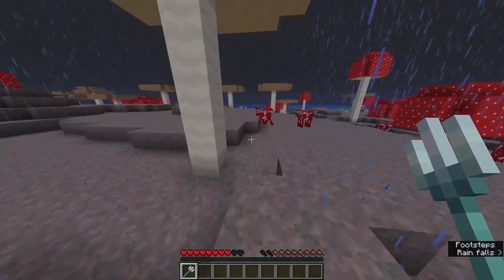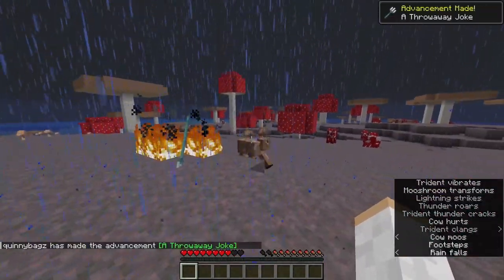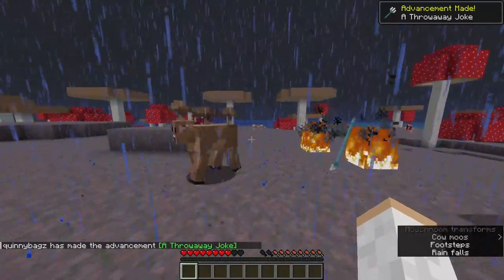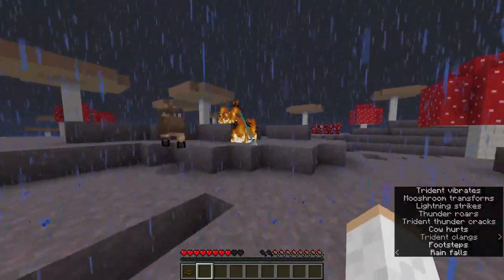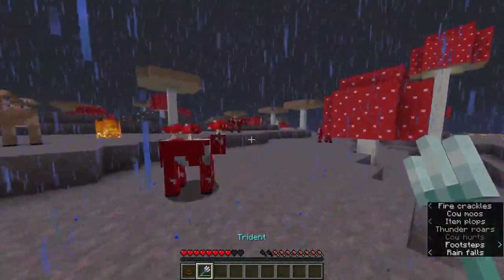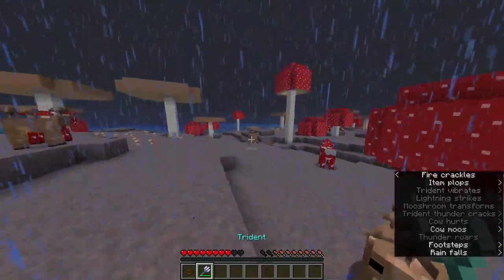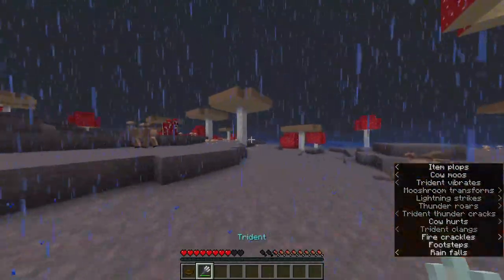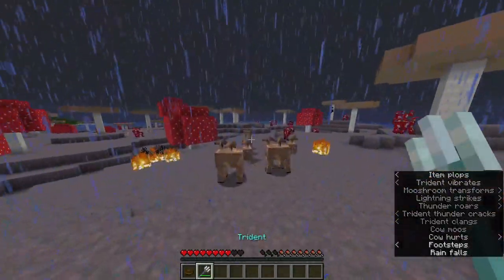Coming in at number 4, the Brown Mushroom Cow. This mob gets created when a regular Mushroom Cow is struck by lightning. Creating this mob is going to be very hard and rare, due to you needing to find a Mushroom Biome first. Then wait for a thunderstorm and a lightning strike to hit the Mushroom Cow, and it will transform into a Brown Mushroom Cow. It's really rare, but could be a fun idea if you're bored and just want to collect a rare mob.